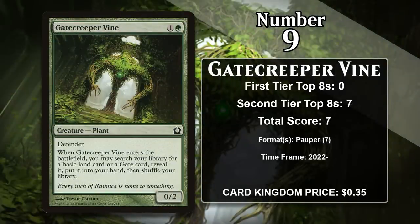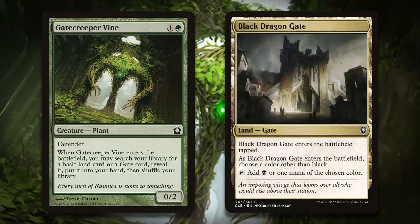At number 9 it is Gate Creeper Vine. This 2-mana creature is another 0-2 with Defender, but when it enters the battlefield you get to grab a basic land or gate and put it into your hand. That means this effectively draws you a card when it enters the battlefield, and the card it draws you also tends to be great at fixing your mana. Gate is a land subtype that has been around since Return to Ravnica, but it is the more recent gates from Commander Legends 2 that have led to gate decks emerging in Pauper, a format made up entirely of commons.